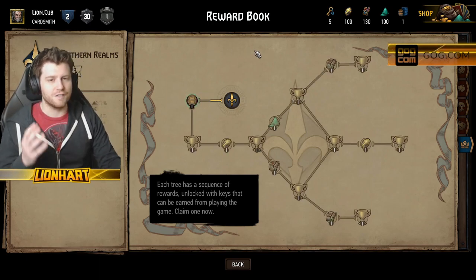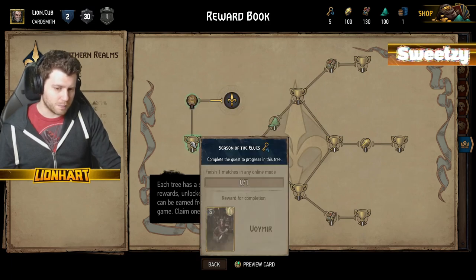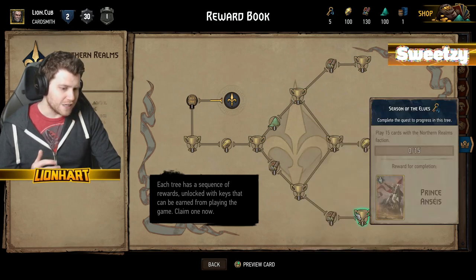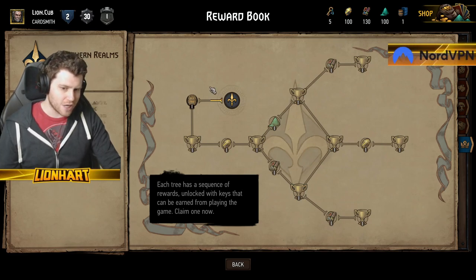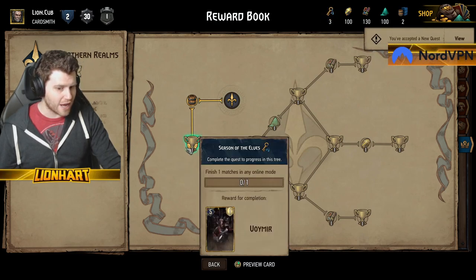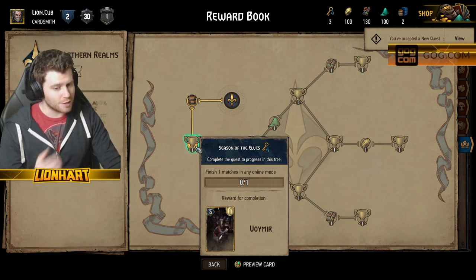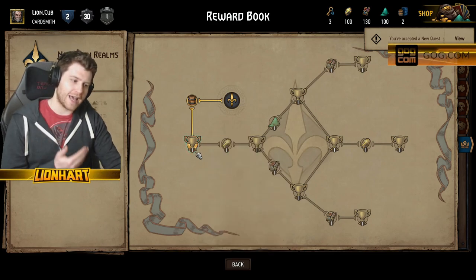The starter deck we're playing with is a very, very basic deck. And when we complete this node, and then this, and this, and this — all of these cards synergize with our deck to make it even better. We use our reward keys to get ourselves rewards, but when you reach one of these milestone nodes it's a new quest. We have to finish a match in any online game mode to complete this quest, and our reward will be a new card called Voimir that we'll be adding to the deck.